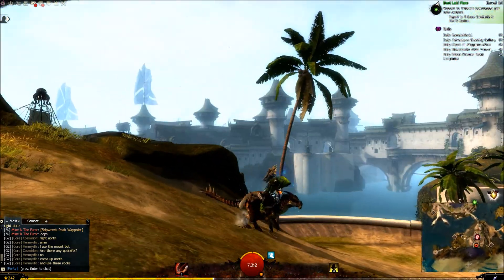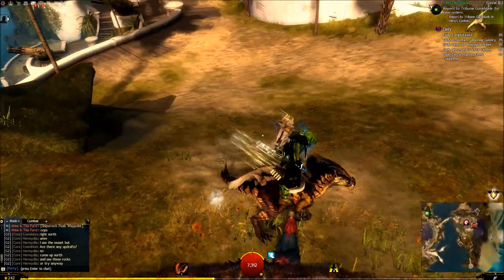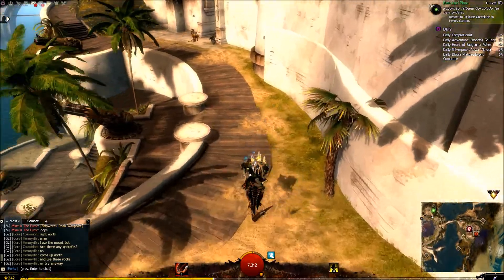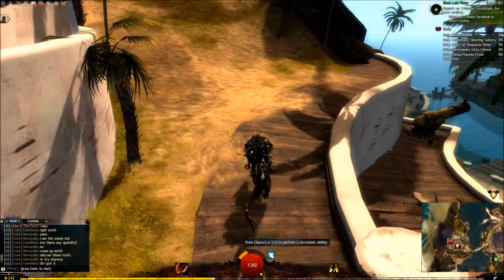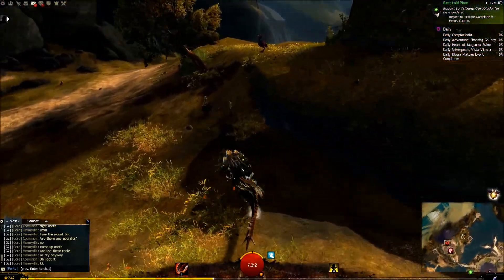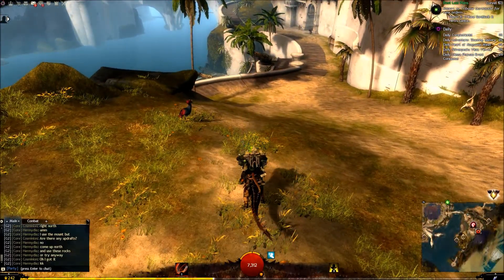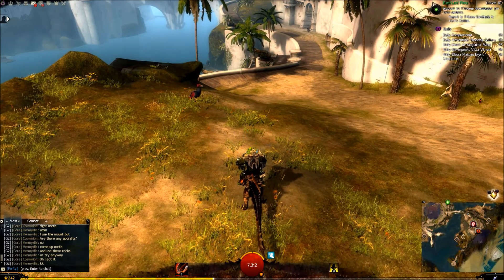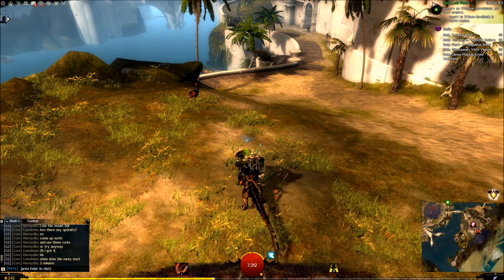The first mount you get in Path of Fire is the Raptor mount — a very typical-looking raptor with nice animations. What it really offers is great speed along the ground, and using our special skills we can cover a lot of distance both vertically and horizontally. It plays on mechanics already in the game: to use the leap, we simply use endurance, which is the stat we'd use to dodge. We also have a health bar that demonstrates how long we can stay on our mount while getting attacked. In some games, as soon as you enter combat you get dismounted, which is irritating. But in this game, you can take some damage while on your mount and still stay up, and certain mounts will have higher health while others have less health but go faster.